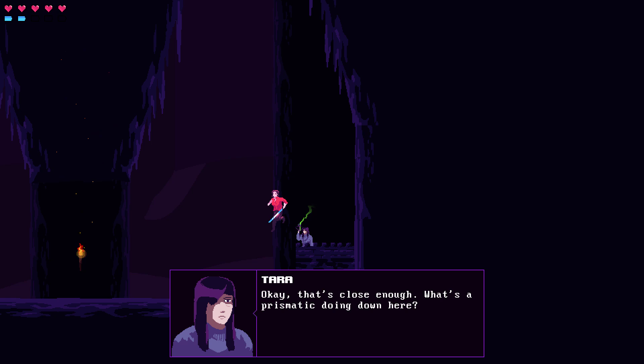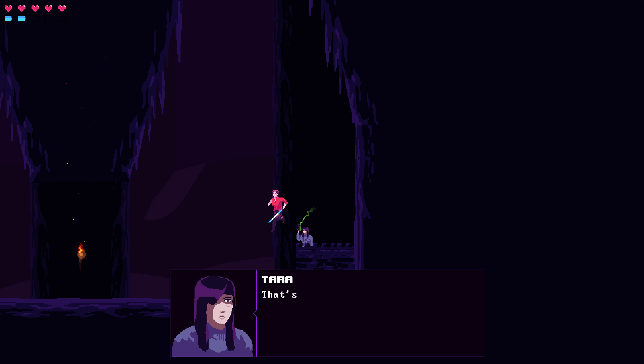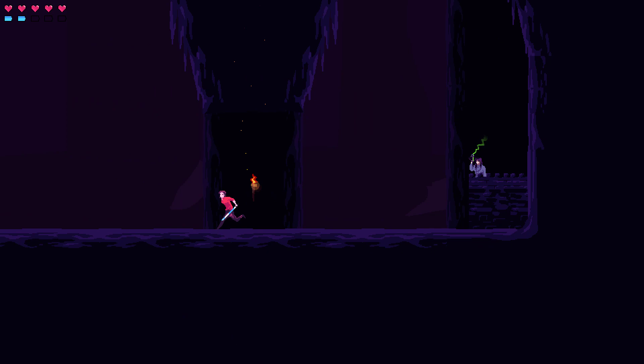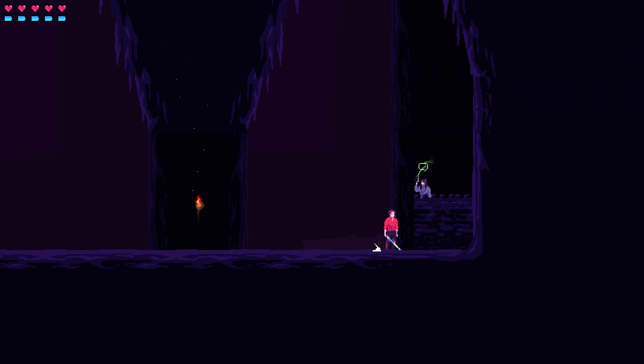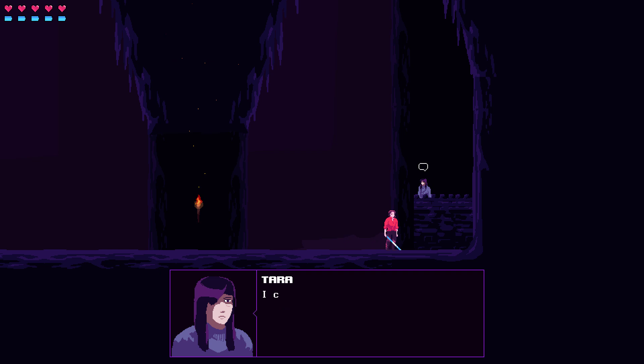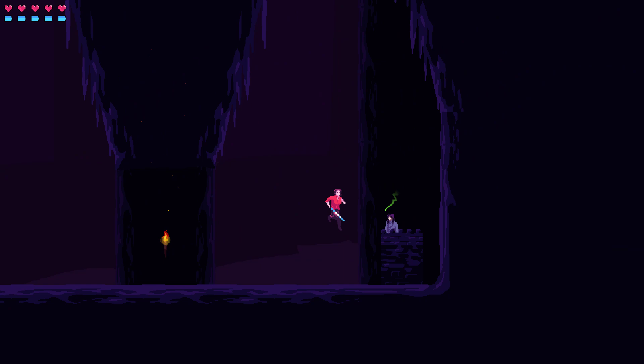I'm trying to get to the surface. A guard says 'I hope you realize the possession of anti-prismatic weaponry is a felony.' She tells me not to make her shoot me. The text is a little slow — I don't know if there's a way to make it faster. Then I went back and killed some sludges and she let me in. I didn't know she wanted me to — I just did it because they were over there. It's a little strange.